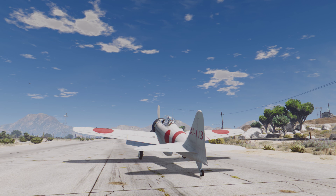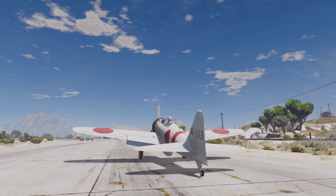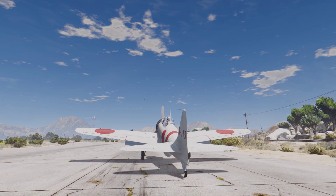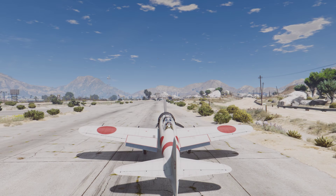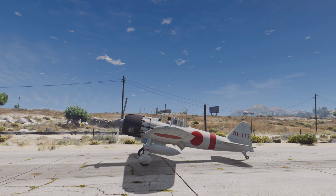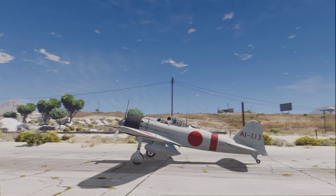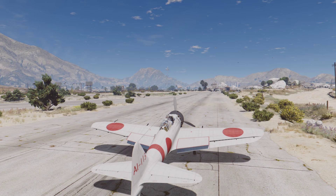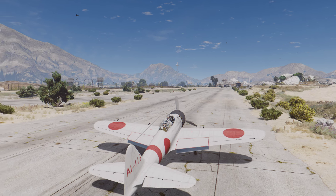As the war went on, the US got better planes and was able to take on the Zeros just fine, especially because the Japanese Navy didn't have many experienced pilots left. So it was kind of an easy game for the US in the closing stages of the war. Now about the mod — we've got working control surfaces as you can see.